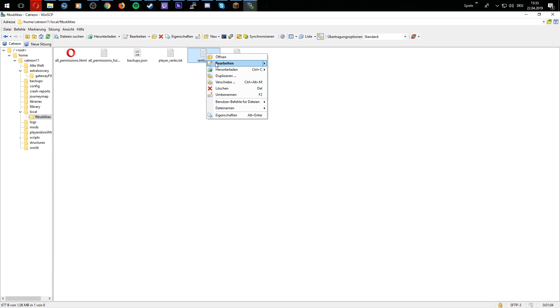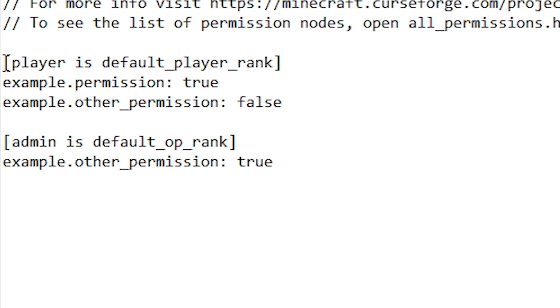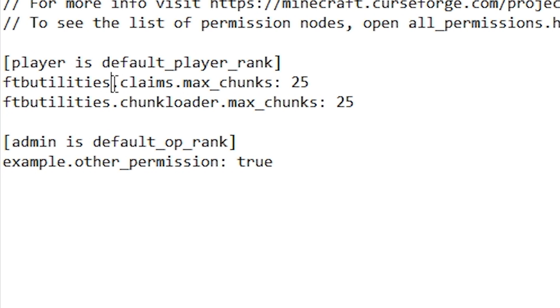The permission file is the ranks.txt. In this file you will find a default player rank — so every player that's not OP will have this rank. And you will find an admin OP rank, so every OP will have that. We want to change the maximum amount of loaded chunks, so we will give the player in this file the permission to claim more chunks than before.